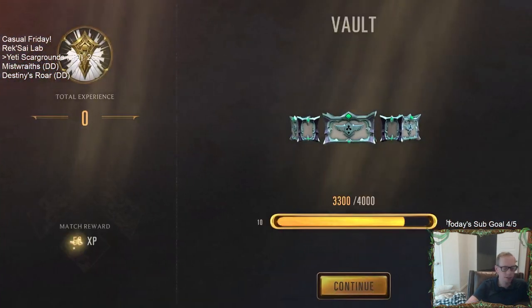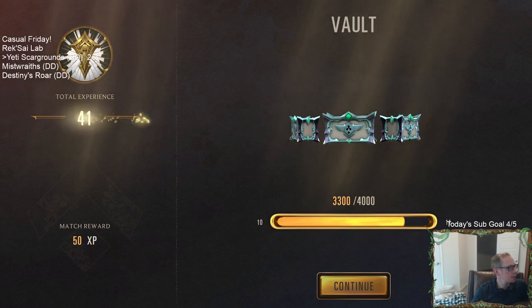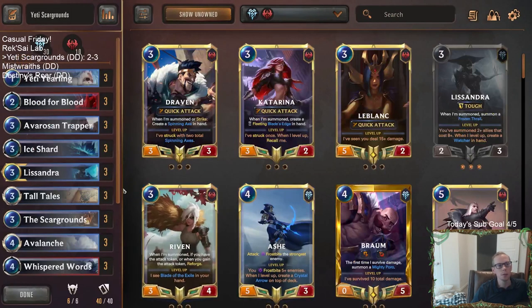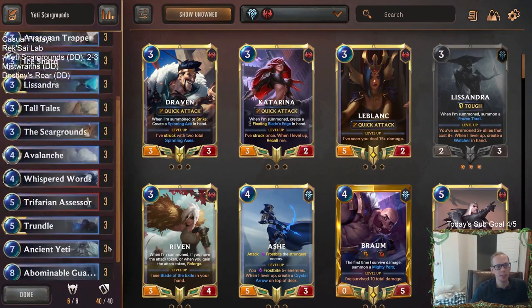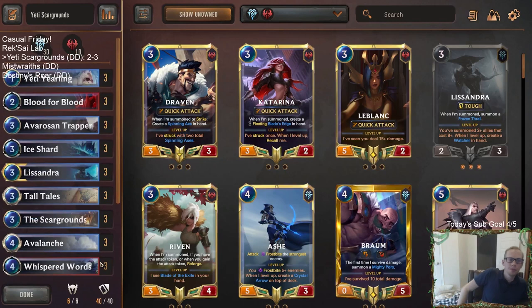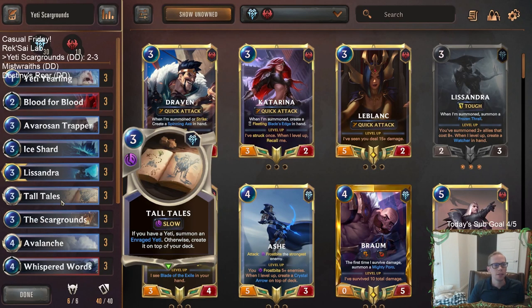It's just GG's with Pyke, right? That Pyke spell, Death from Below — if you can hit Death from Below, your win rate with Lurk is going to be pretty high, especially when you play against a deck without removal. We're just relying on Ice Shard and Avalanche for removal.